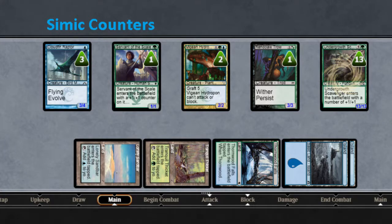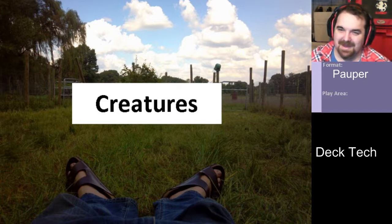Hi, this is Luke with Cultural Brewing. Today we're going to do a deck tech on a deck I call Simic Counters. This is a deck you can really count on, and it's also a deck that you don't want to bring to the table unless you have piles and piles of dice — more dice than you've ever logically thought you were going to use in a Magic game. Every creature in this deck, short of one, has ways to put counters on itself. Let's get to the creature package.